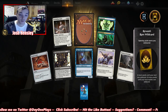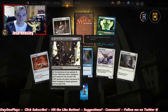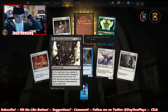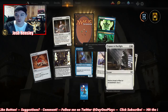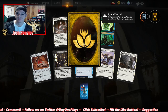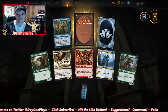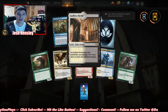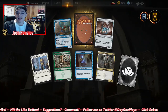Ill-Gotten Inheritance — gives you one life each turn and deals one damage to them. Another rare wild card. Godless Shrine — very nice. I'd like another blue-green pain land if I could.